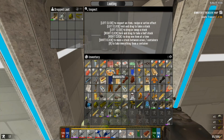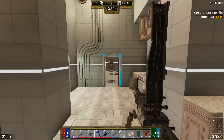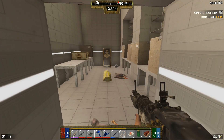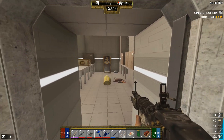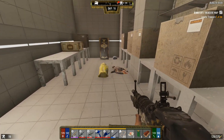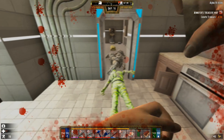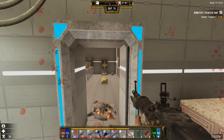Gonna pop another ammo bundle open, step closer so they'll spawn. As soon as I loot this they're gonna spawn - told you! Always happens, always happens - you can basically call that like clockwork. Let's take a step back, reload this slow-loading beast of a gun, and step back in and let them respawn. Sometimes they have like an insane reach - it seems like they can like freaking stretch.